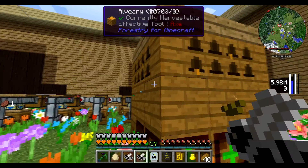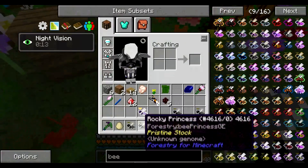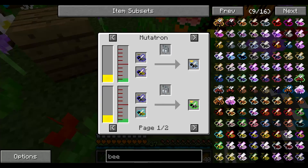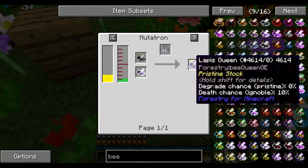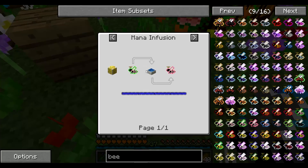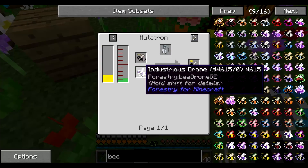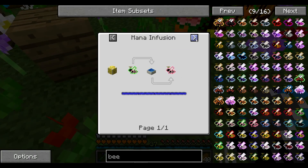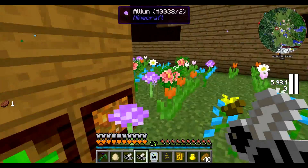Right. So this is going to take a while for me to understand. We need — first of all, we need the lapis. So we need resilient. To get resilient, we need robust and industrious, which we already have. To get robust, we need tolerant and unwary. To get tolerant, we need rocky and diligent. That's not going to be too difficult.